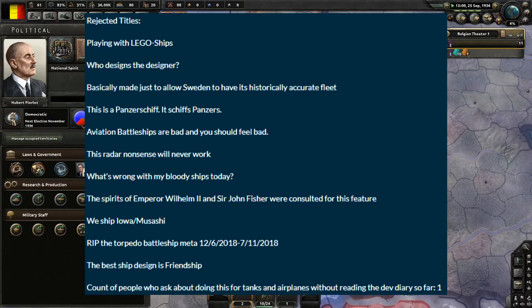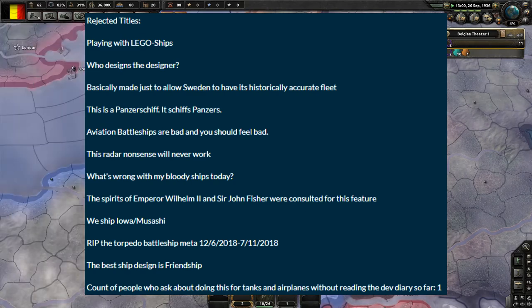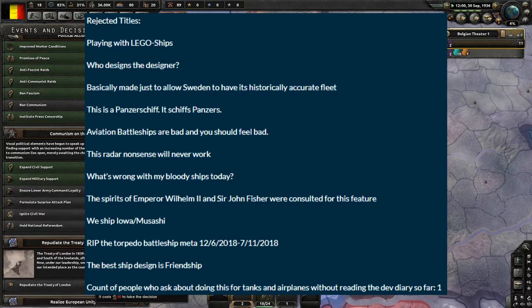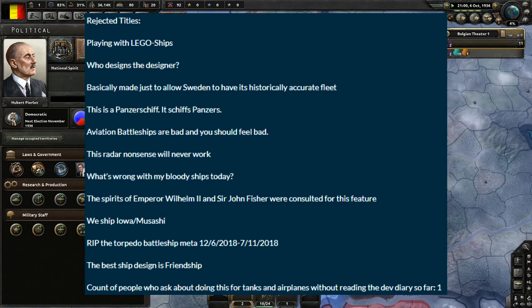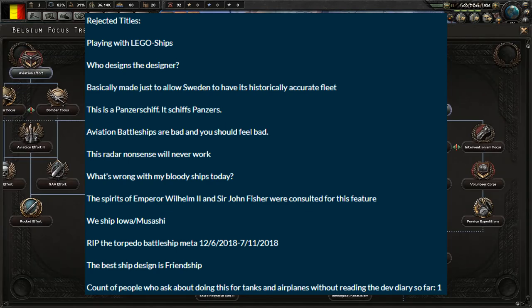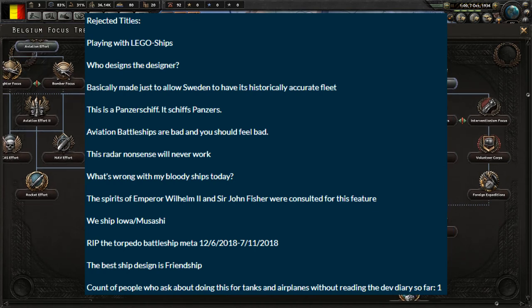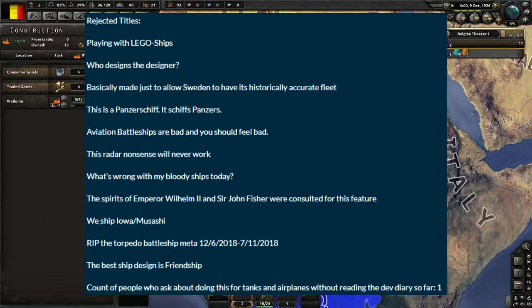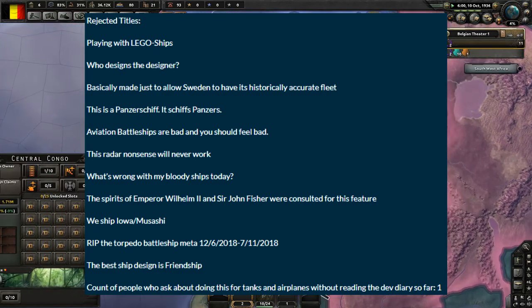Here are the rejected titles: 'Playing with Lego ships,' 'Who designs the designer,' 'Basically made just to allow Sweden to have a historically accurate fleet' — I forgot to comment on that, of course the Nordic countries get a special ship type and it's highlighted in the dev diary. 'This is a Panzerschiff — it schliffs panzers.' 'Aviation battleships are bad and you should feel bad.' 'This radar nonsense will never work. Bet.' 'What's wrong with my bloody ships today?' 'The spirits of Emperor Wilhelm II and Sir John Fisher were consulted for this feature.' 'We ship Iowa Musashi.' And the count of people who ask about doing this for tanks and planes without reading the dev diary: one.